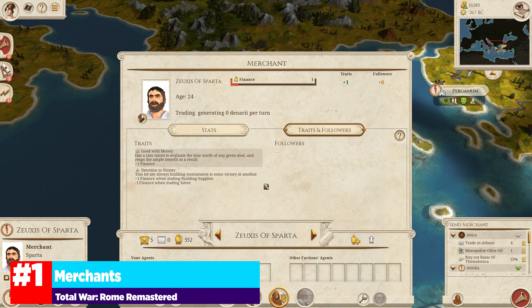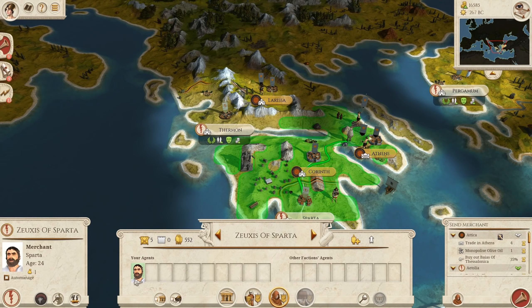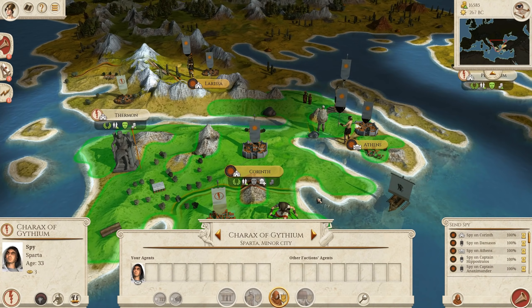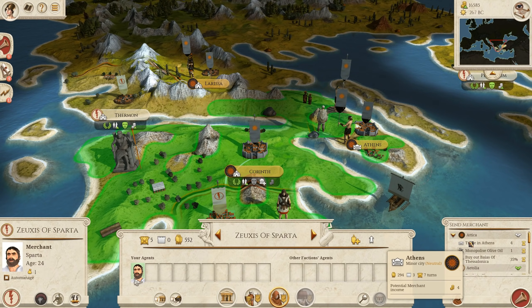The last feature I want to talk about is the brand new merchant that was added to Rome Remastered, which you can toggle on or off. This character has his own skill called Finance, just like the spy and the diplomat. The point of the merchant is threefold: to enable trade with locations you have yet to establish a trade agreement with, to monopolize an actual trade good on the map, or to buy out another merchant and remove them from the map. We can trade in Athens — though the trade value there isn't miraculous right now — we can monopolize olive oil, or we can buy out their merchant.